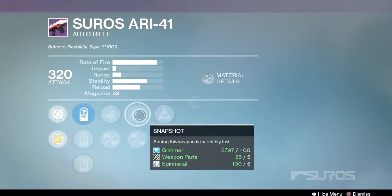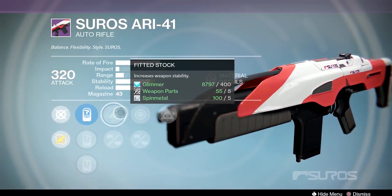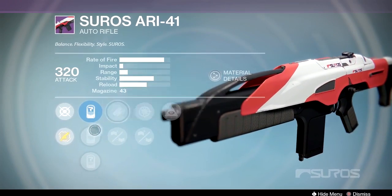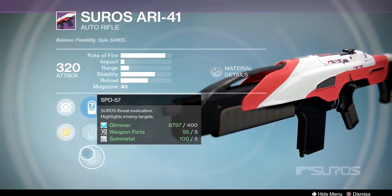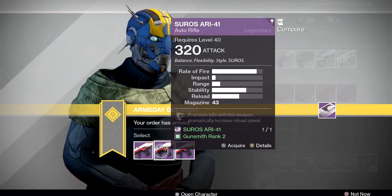Let's look at the Suros AR-41 auto rifle. I'm seeing a pretty interesting option right here with Hidden Hand, Snapshot, Injection Mold, Fitted Stock, and Appended Magazine. I don't like the range loss you're going to have with Injection Mold — you're going to have to hit things real close. But the stability on this gun is already pretty good, so Fitted Stock, Snapshot, Hidden Hand would be a pretty good roll. The 28, 57, 19 sights are all my favorites. First option on that AR-41 looks nice.